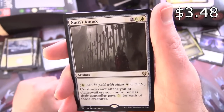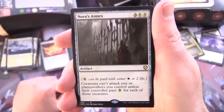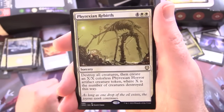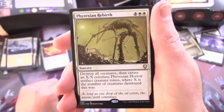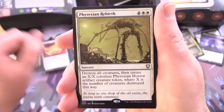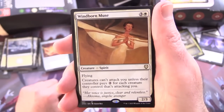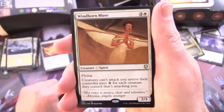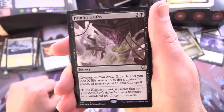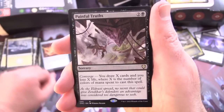Norn's Annex — artifact for 3 and 2 white Phyrexian mana, creatures can't attack you or planeswalkers you control unless their controller pays 2 for each creature attacking you. Painful Truths — sorcery for 3 with Converge, draw X cards and lose X life where X is the number of colours of mana spent to cast it.